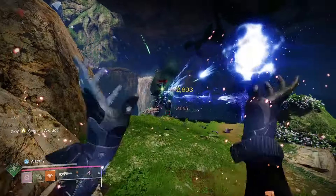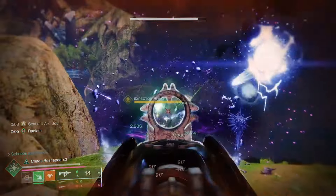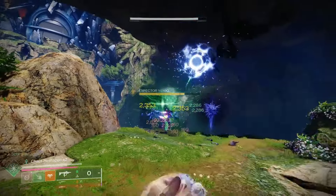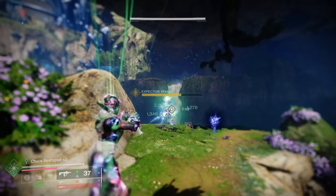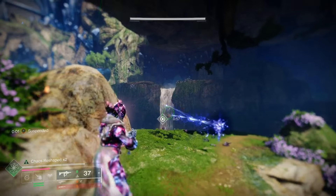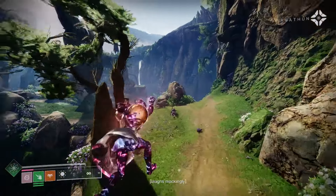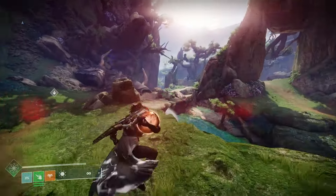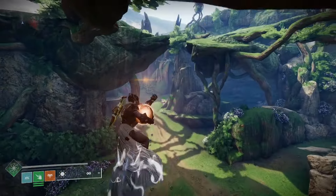Now head over to the dark one and do the exact same thing — just clear enemies until eventually a subjugator spawns. Do about a third of its health. Once that happens, it will drop a dark orb this time — you can see it popped out right there. Pick up the dark orb and run it back all the way to the same room. Dunk it on the dark plate, and once you do that, that is how you unlock the exotic mission, Dual Destiny.